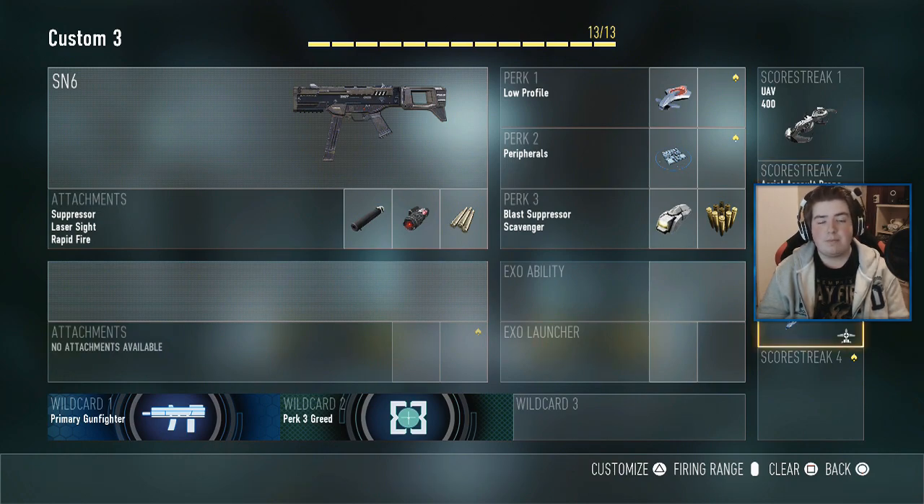For my squad streaks: the UAV, the Aerial Recon, the Care Package, and finally the Bombing Run. As always, if there's a certain weapon or streak you'd like me to use in a future video, definitely let me know in the comments down below. With that said, let's jump into a multiplayer match.